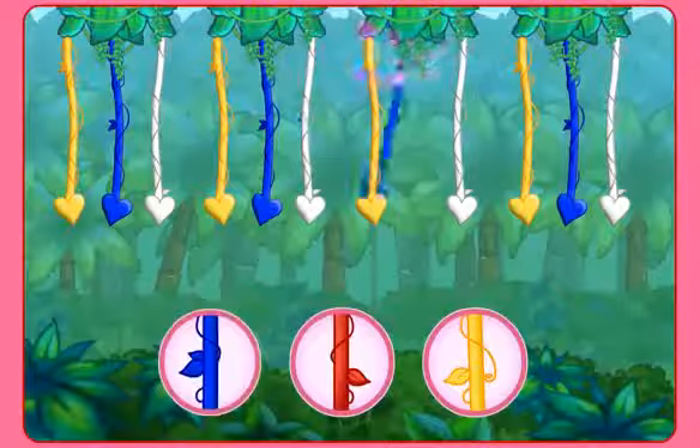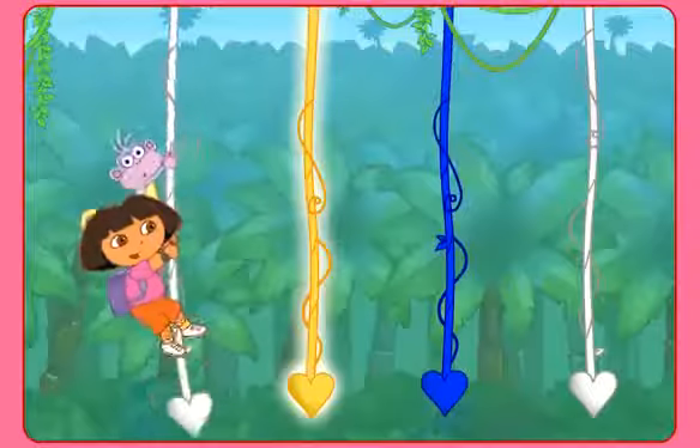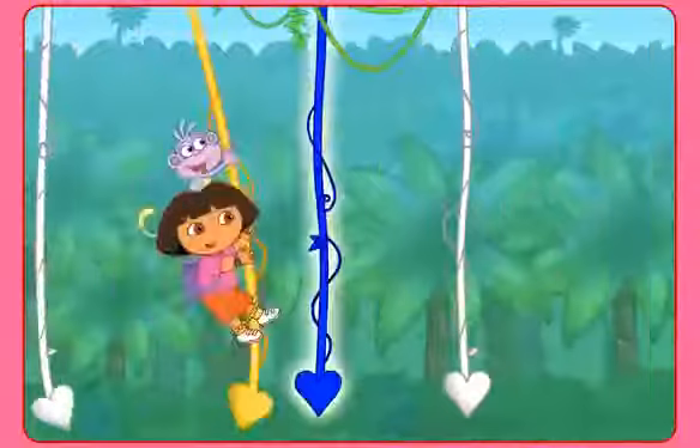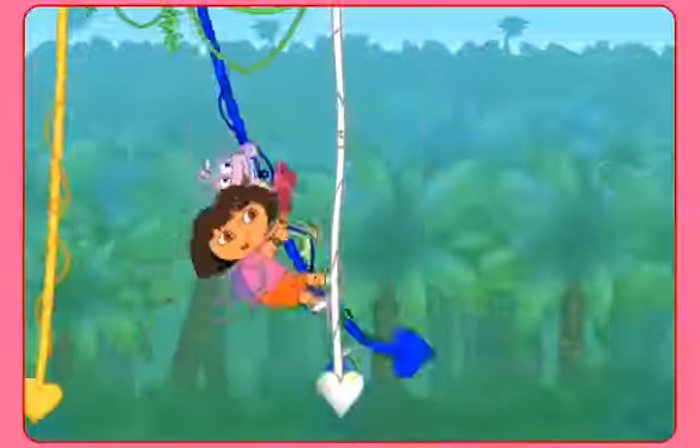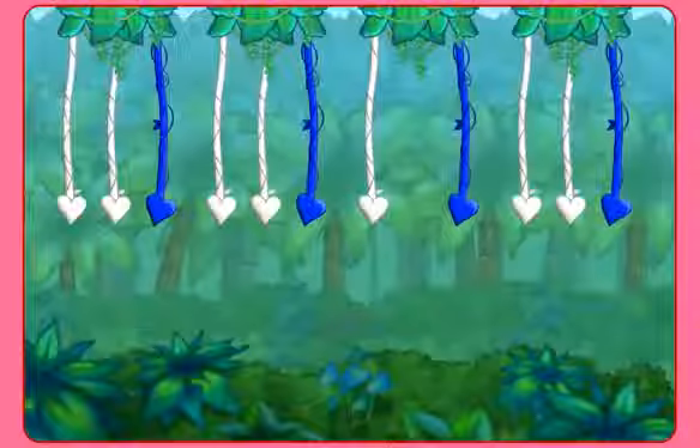It's right there — azul! A blue vine. It's time to swing. Click each vine to help. Click play to start exploring. We did it. Nice work.